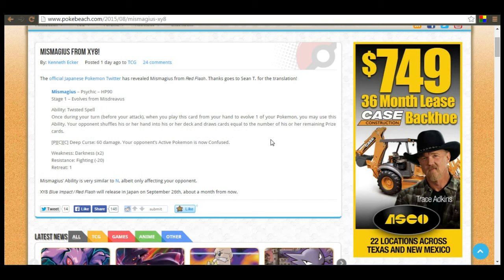It has the ability called Twisted Spell. Once during your turn before you attack, when you play this card from your hand to evolve one of your Pokemon, you may use this ability. Your opponent shuffles his or her hand into his or her deck and draws cards equal to the number of his or her remaining prize cards. So that's pretty cool.